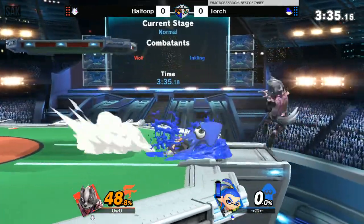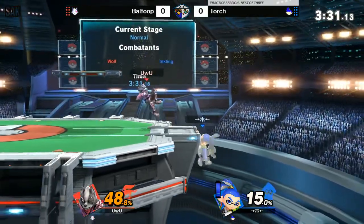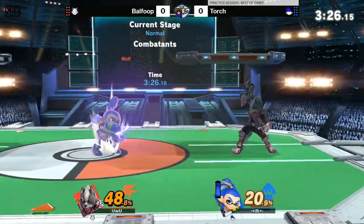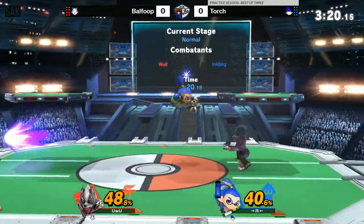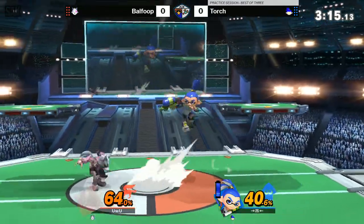He almost always lands with an aerial because most Inklings do. I think he should mix in more tomahawk grabs or tomahawk shields to bait out smash attacks on the punishable shields — that way he can protect himself from the parry. Decent combo; he could have gotten at least two or three more hits if he delayed the forward airs there.